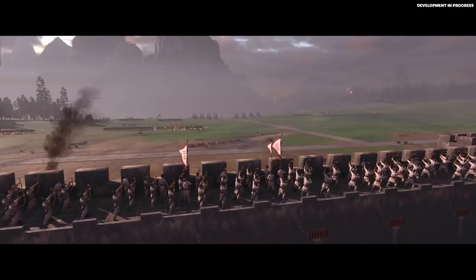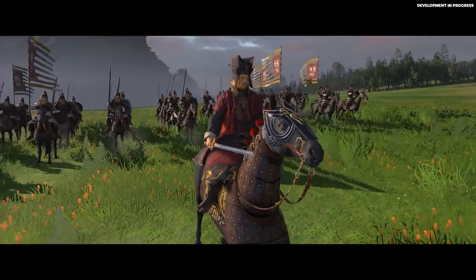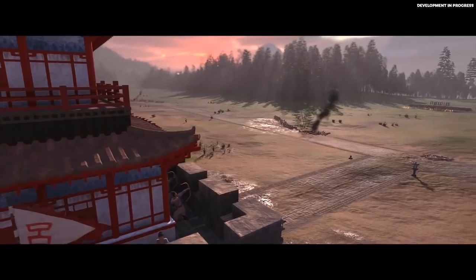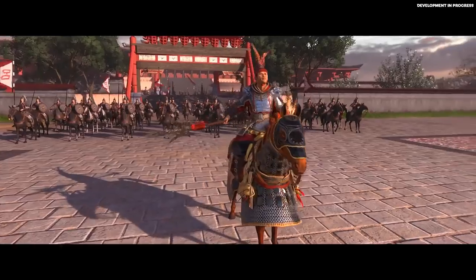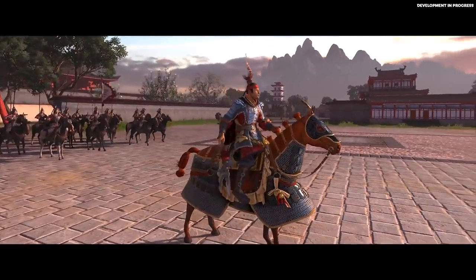After months of long siege warfare and with the defenders starved of resources, Cao Cao now senses that the time is right. Here, behind the walls of Xu Province, Lu Bu stands in the centre, preparing to fight against the approaching march of Cao Cao.